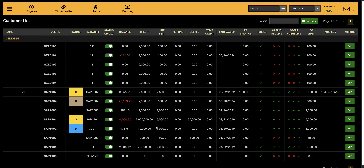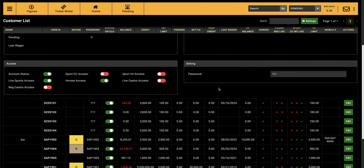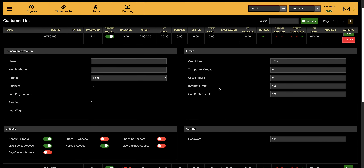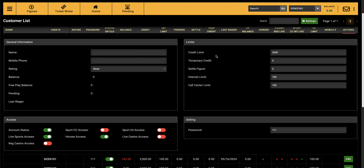In the customer list you can see everything: pending, settled figures, credit, temporary credit, last wager, previous balance, horses, casino, live casino, and even the cell phone number if registered. If you want to edit something, you go here and click Edit, and you'll be able to see all the different information you're able to edit.